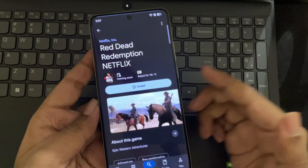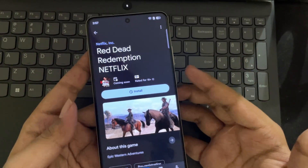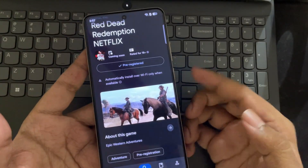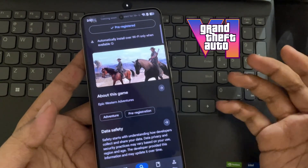Most of you already know that Red Dead Redemption is coming to both the Play Store and the App Store, but you will need a Netflix subscription to actually play it. The release dates are confirmed for Android starting from December 2nd and for iOS users on December 4th this year, before GTA 6.